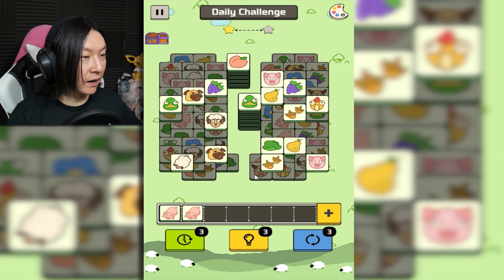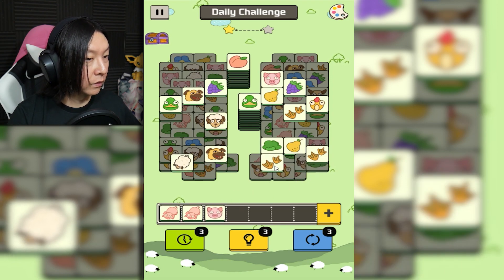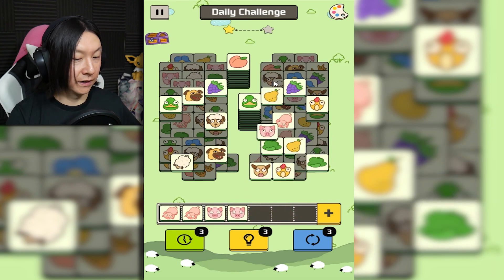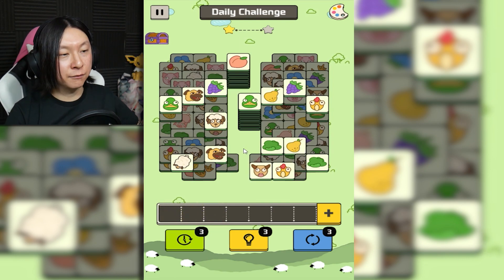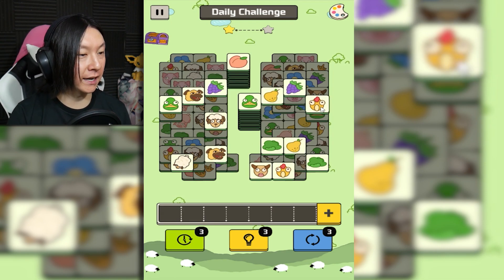I'm just trying to figure out strategically — now I actually kind of have to look ahead. What's under these tiles that I can get to that's going to cause me to do a match three that I can unveil in the smallest amount of clicks? Some duck feet — okay, that's good. Got some piggies, got that type of piggy as well.